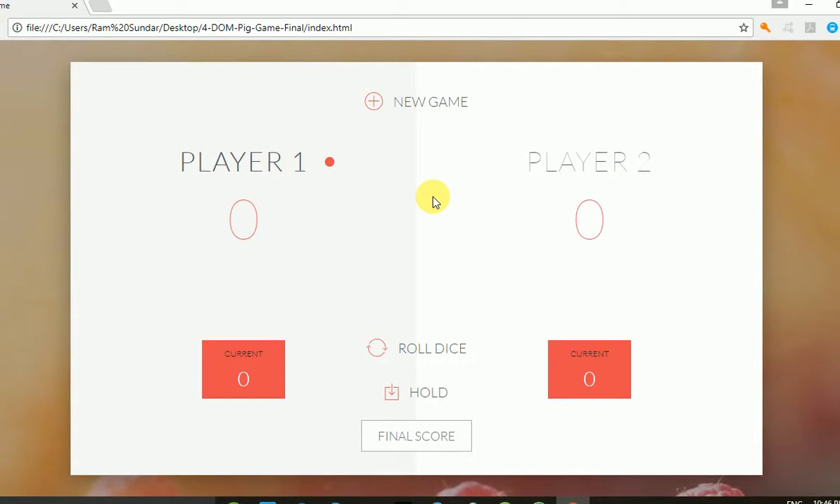First, I'm showing you the default game. I'll roll the dice — it's showing nine. If you think the current dice point is good enough, you can hold the point, or you can roll the dice again. You have three chances for rolling the dice, then you can hold the current point.